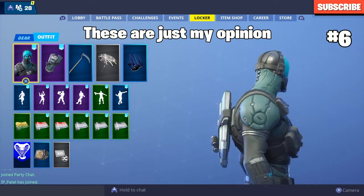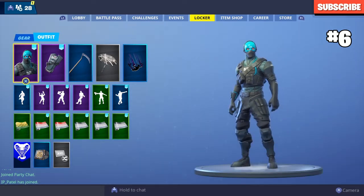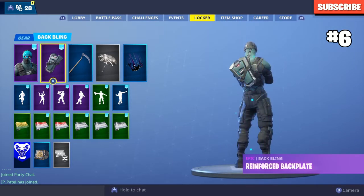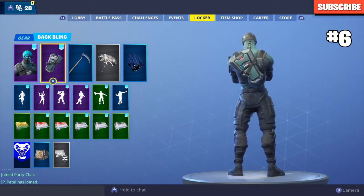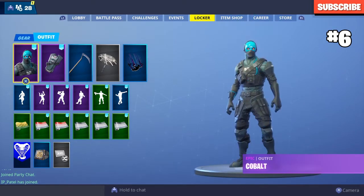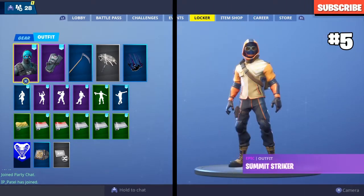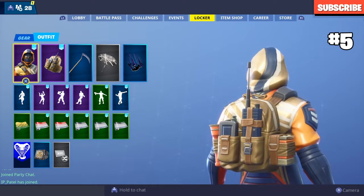The Cobalt starter pack is the worst starter pack of all of them. It doesn't look that good, and it just comes with a back bling that looks just like the Enforcer's back bling. I do not like this one — I haven't even used it. That's the number six spot.